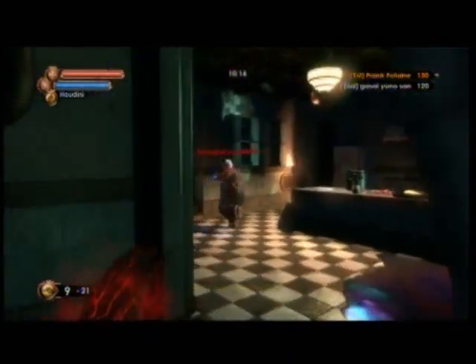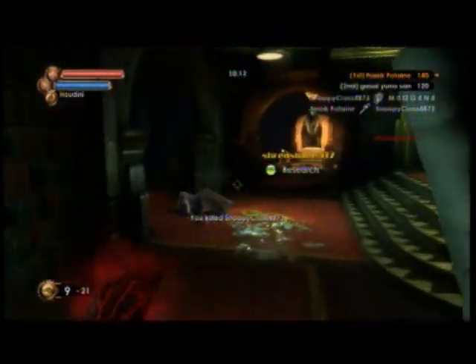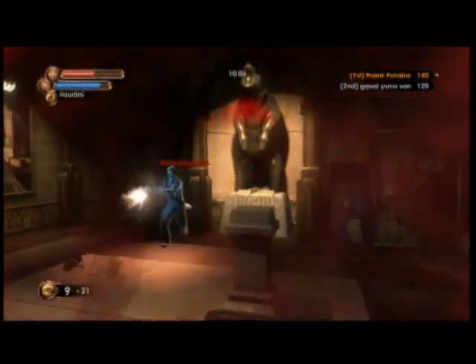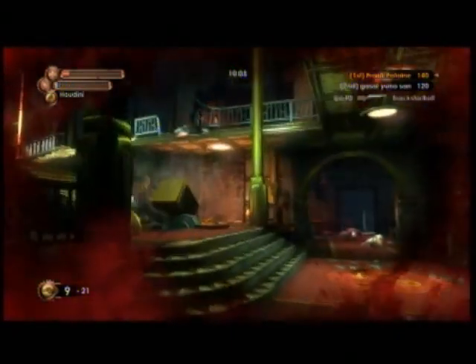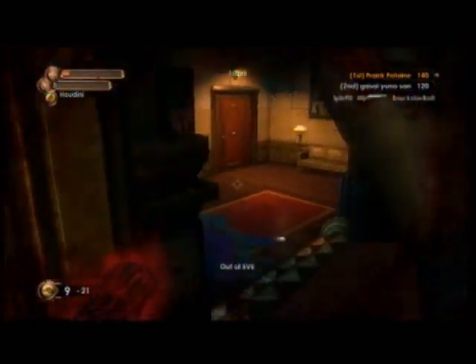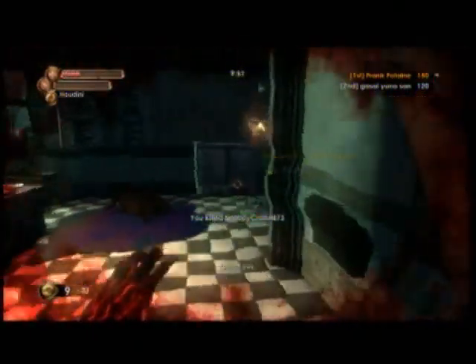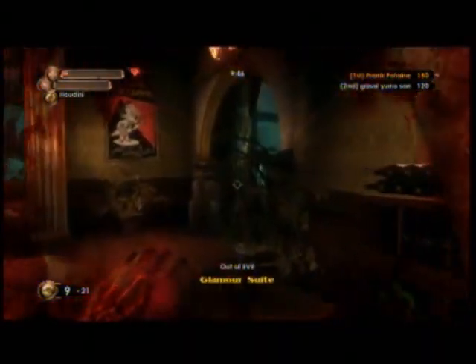Another tip for people who haven't had much experience with Slugger is to be comfortable with the melee range. I've seen a lot of people attempt Slugger but fail because they weren't knowledgeable about how far they can actually hit someone. It's a hard thing to get down, but that's what practice is for. Sometimes you're able to hit people who are a few feet in front of you when it seems like you shouldn't be able to.